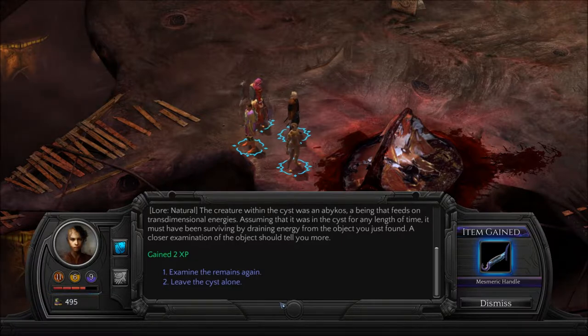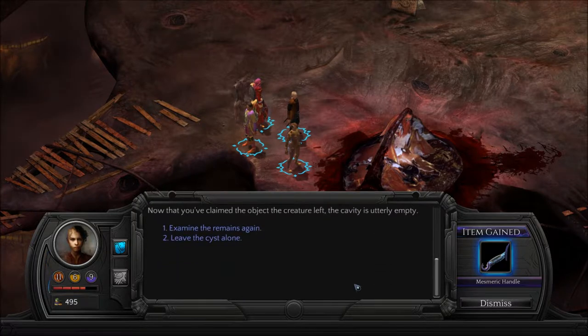Our natural lore tells us that the creature within the cyst was an abacose. We've seen them — that one looked a little different though. A being that feeds on trans-dimensional energies. Assuming it was in the cyst for any length of time, it must have been surviving by draining energy from the object you just found. A closer examination should tell you more. Now that you've claimed the object the creature left, the cavity is utterly empty.